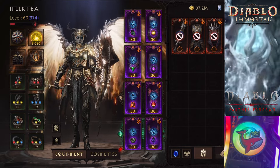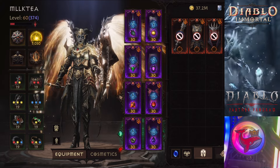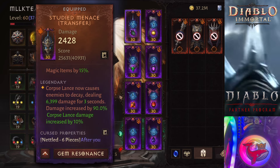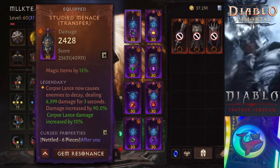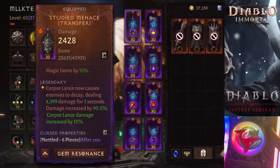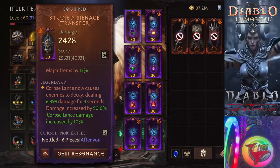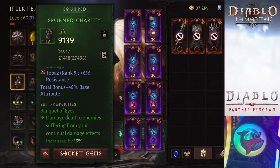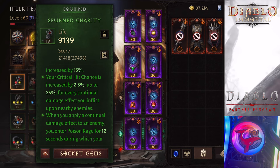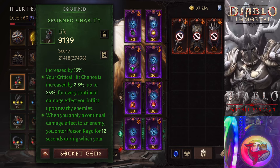The five-star legendary gems I use are: Seeping Bile, Bottled Hope, Blood Soaked Jade, and Rolling Consequence. You can also use Starfire if you have it. For two-star gems I use Mother's Lament, Pain Class, and Bloody Reach. You can also use Viper's Bite — it's a very good two-star which could replace Seeping Bile, or if you want, you can have both Seeping Bile and Viper's Bite. All of these DoTs, plus Rolling Consequence's DoT, will give you more crit from the Banquet of Eyes four-set — actually in this build we use a six-set of Banquet of Eyes.